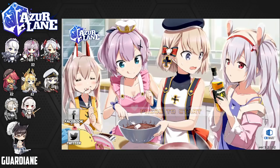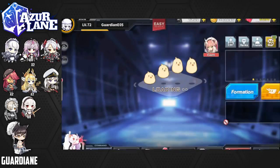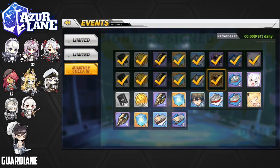Hey everyone, GuardianE here with another Azur Lane Global video, to go over the new event that just dropped as well as the new Valentine gift. I wasn't sure how it was introduced so I wanted to start recording before we even entered the game. We've got this new main menu which is adorable with all of the starters making their chocolate. We're going to press start, log into our server, and see what we've got. Otago is the secretary, so she's welcoming us and I believe she should be giving us her Valentine's chocolate.